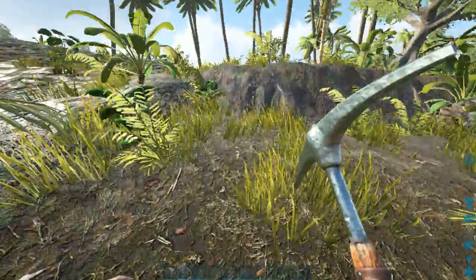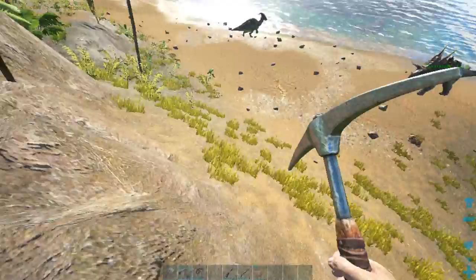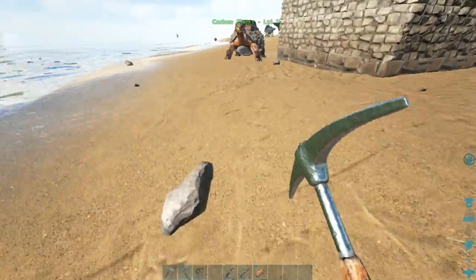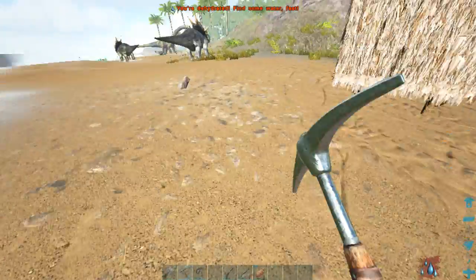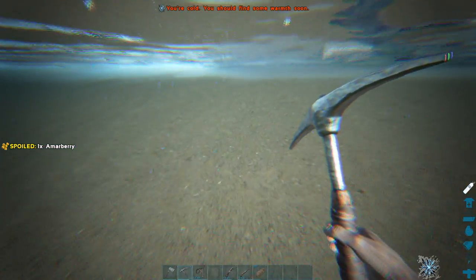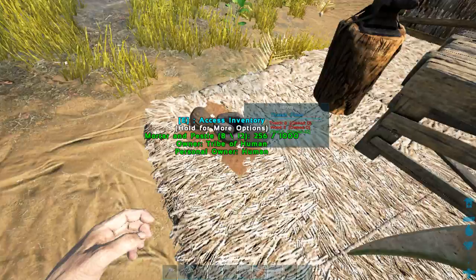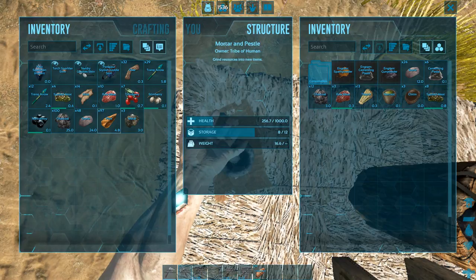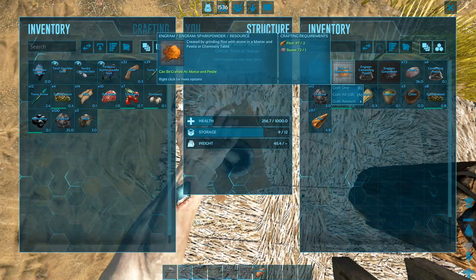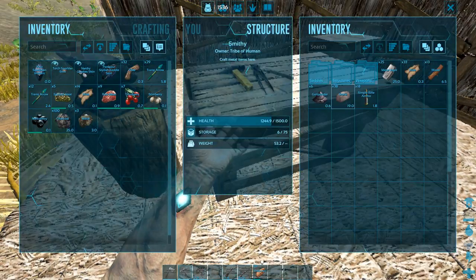I'll pop the flint in the mortar and pestle to get more gunpowder. 97 flint, 48 stone — craft spark powder, all we can: 48. That should be pretty enough.